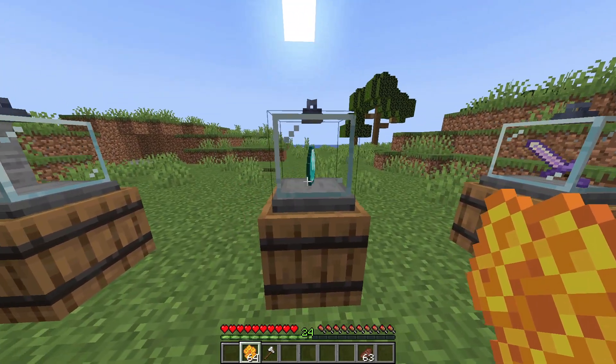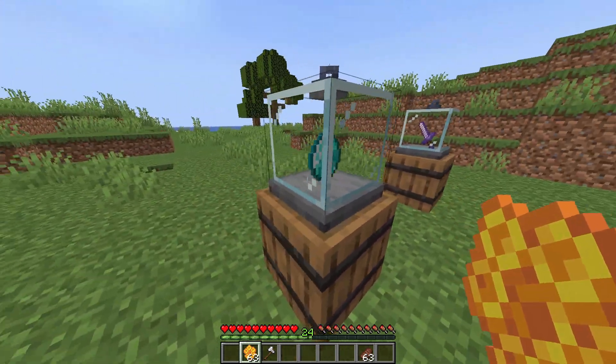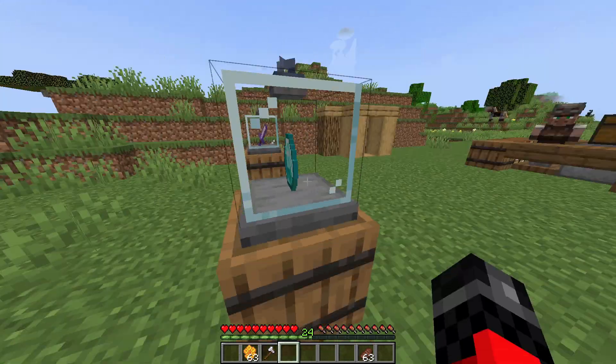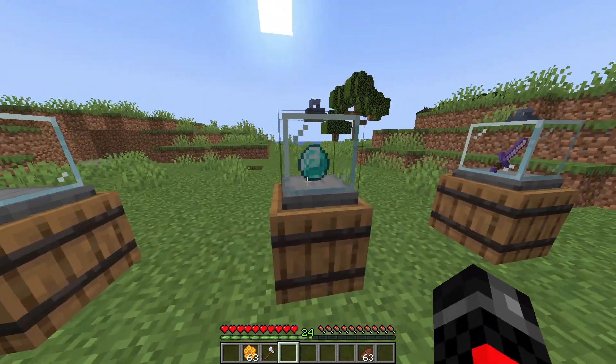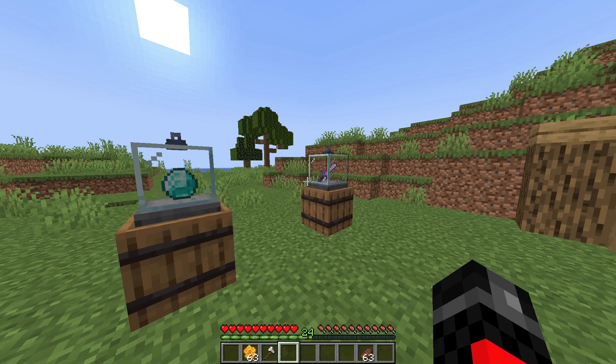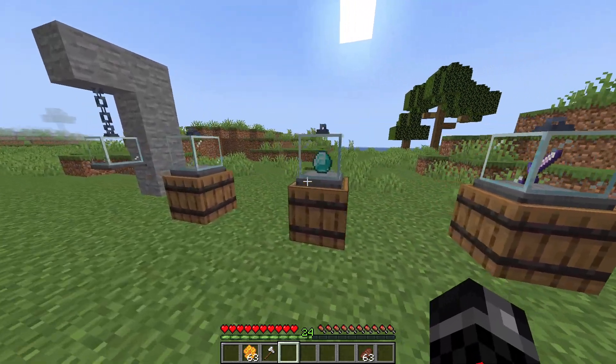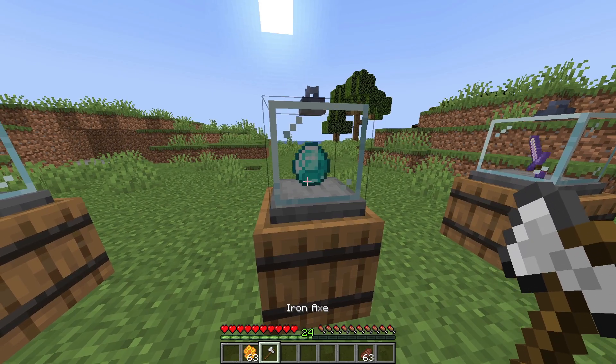So if you wanted to stop it at a certain point whilst it's spinning, you just wax it at that point and it will freeze and stay like that. So you can have it static like an item frame, or you can have it spinning. If you want to undo this, you just use the axe again and it'll keep spinning.